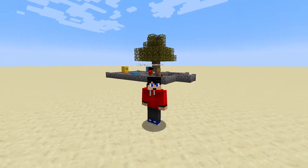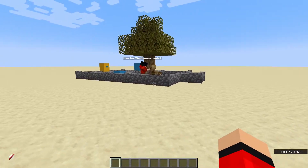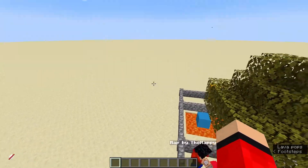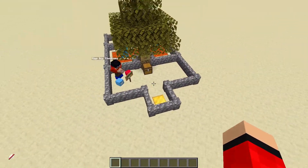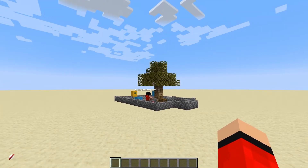Maybe when I do my updated unfair map tutorial, then I can show you how to do that fancy terrain. But for now, I think for a beginner, it's perfect to learn the basics. So I'm going to show you how to use WorldEdit to create some basic terrain and also change the biome so we have nicer trees. So let's start with the basics and start with the biome.